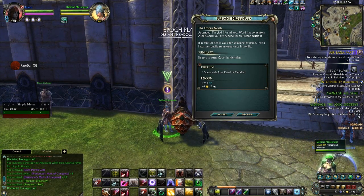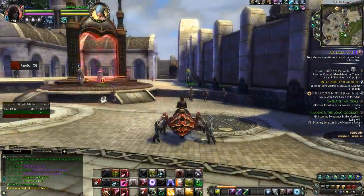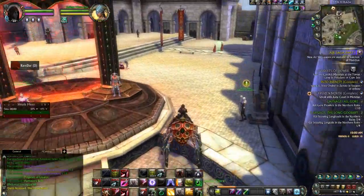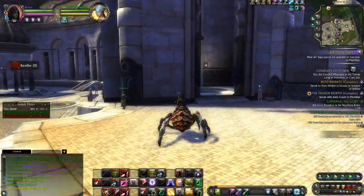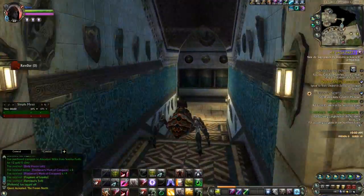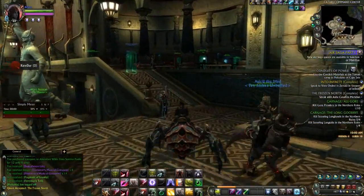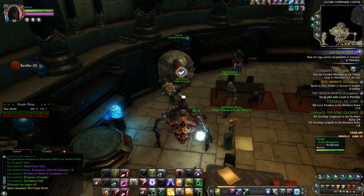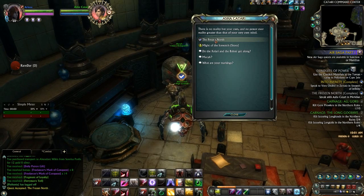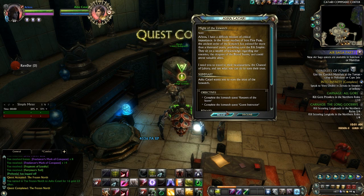I found the first quest here in Meridian, then you're told to go talk to Asha Katari. She tells you to go to the Chancellor of the Labors and learn about Lord Protector Nervil. I've got six characters who've been through the storyline of Iron Pine Peak - I'm kind of familiar with him. She also wants you to complete some daily quests that have been in the game for months. I've done these daily quests before.